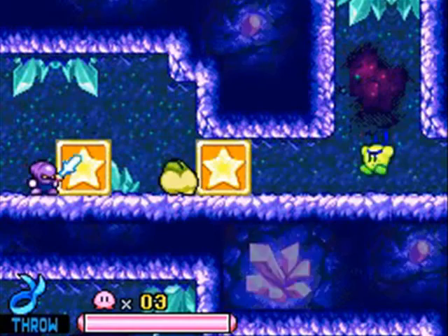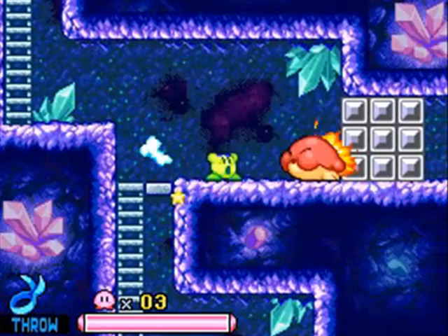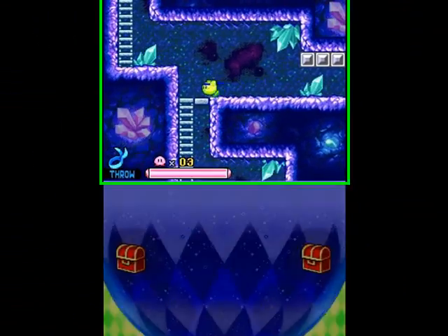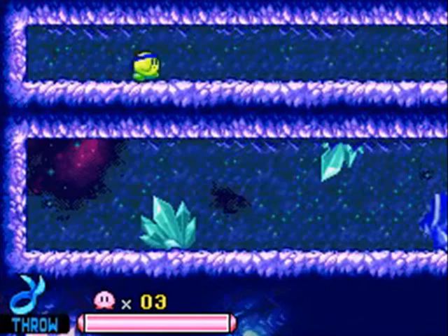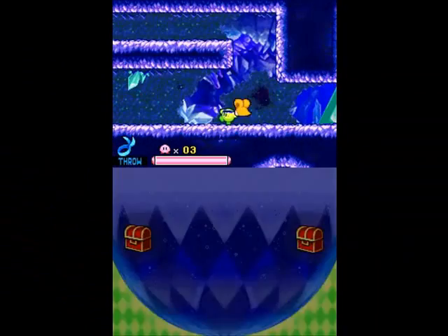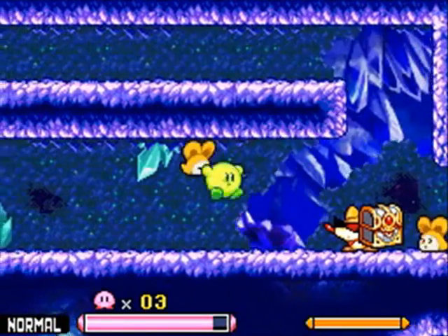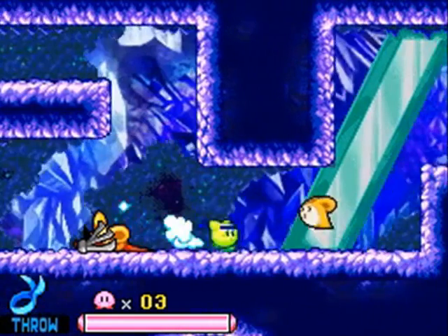We're going to switch to Throw and whip the star at everything, because that's what we do. You need Throw to get through those gray blocks — like I mentioned before, hammer can go through them, fire in this game can, and Throw also can. So Throw is the way this level wants you to do it. This squeaker's trying to make off with the big treasure chest, so we pick him up and whip him at Spinny up there. And I missed. Eat mouse — that makes no sense.